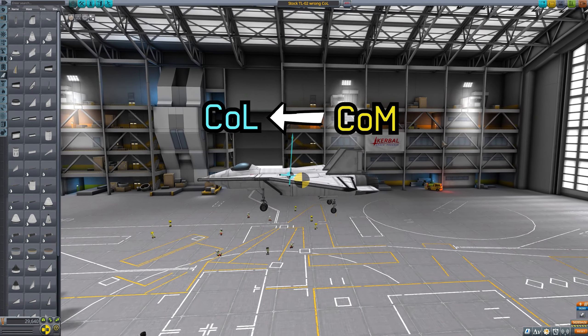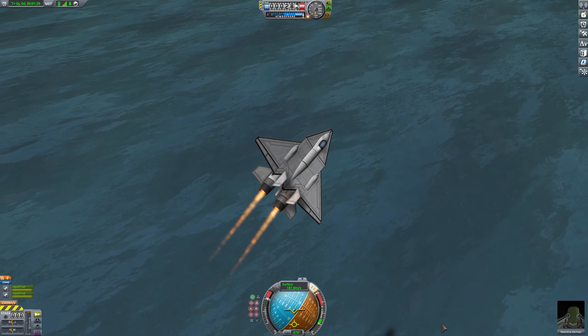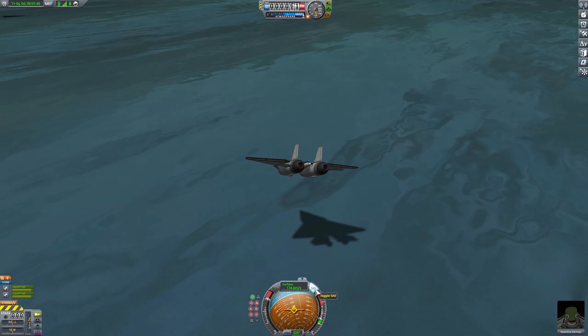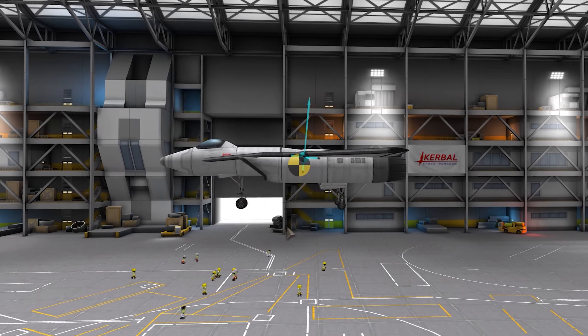However, it's not good design if center of lift surpasses center of mass. The aircraft will tilt upwards, making it extremely difficult to control. Therefore, in general design, it's preferable to place center of lift behind center of mass.